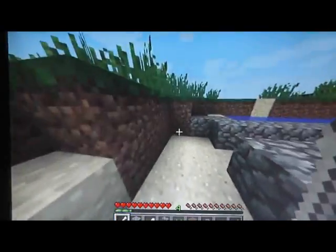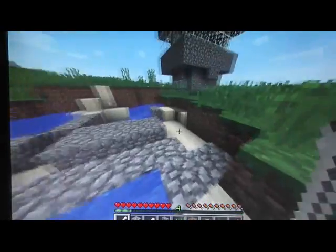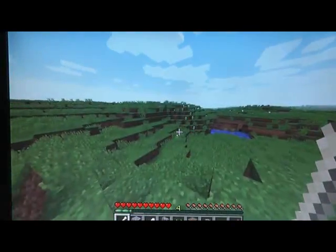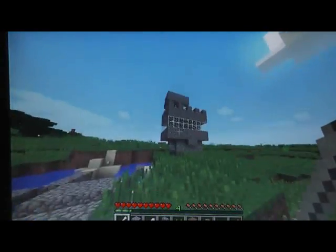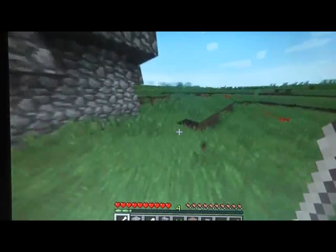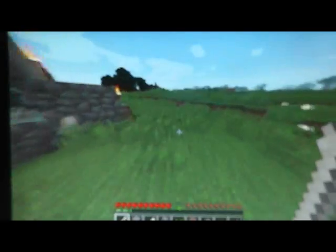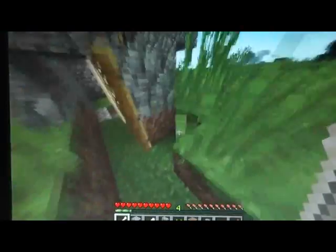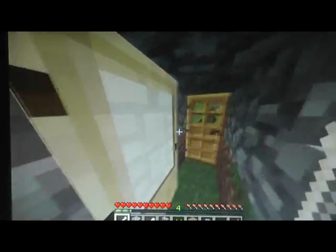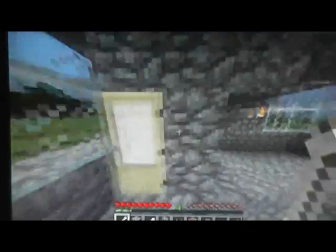We've got a bit more of the old... Ok, here we are again. Start of another go. There's the lookout tower — we'll go up there now. And look at it from the inside. I did a double door there, you see. So if they break down one door, it's not too much of a problem. Here we go up the tower.